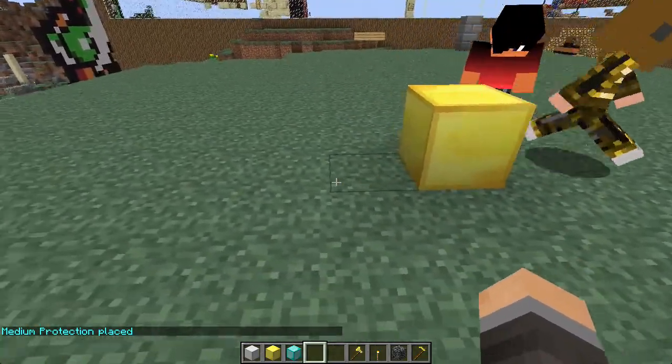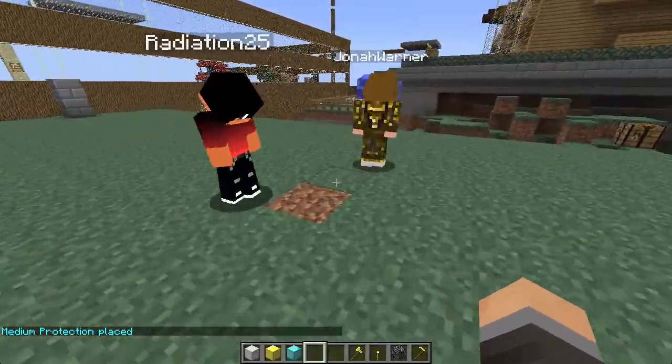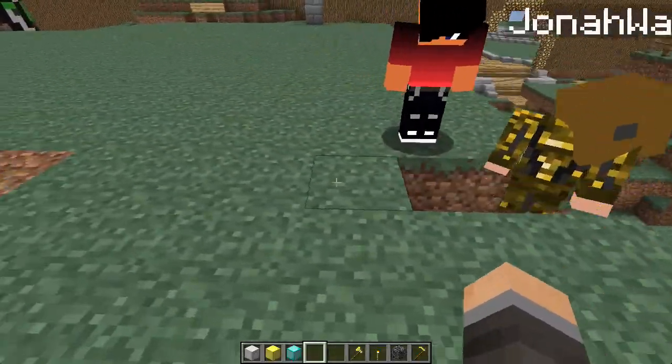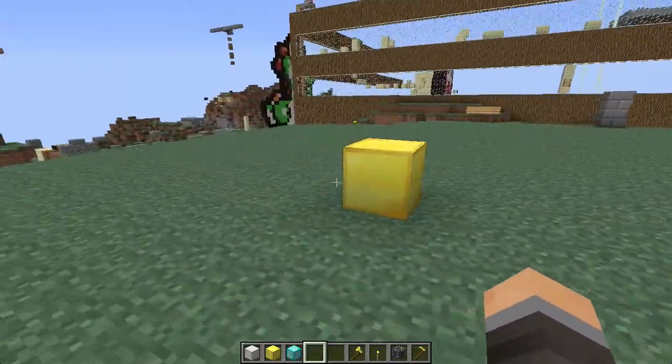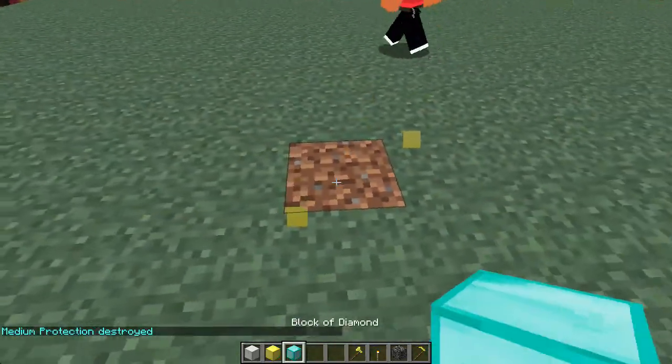The gold block is a medium protection. It says 'medium protection place' and it protects ten blocks in every direction — it goes out like this entire platform. One, two, three, four, five, six, seven... you get the point. It protects ten blocks in every direction, so a total of twenty blocks. That's the gold one.